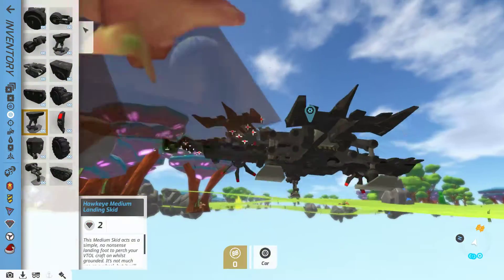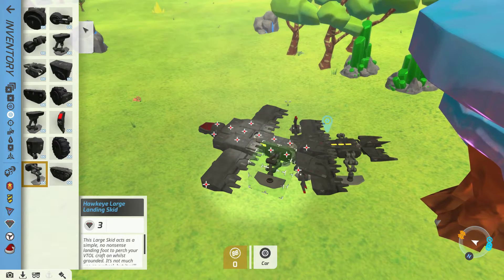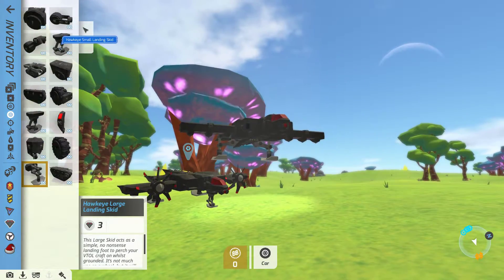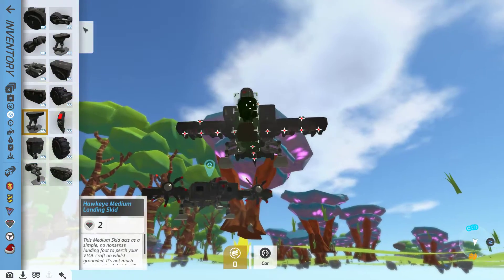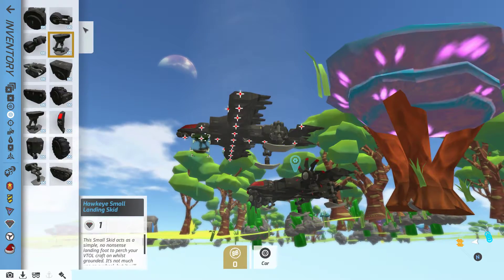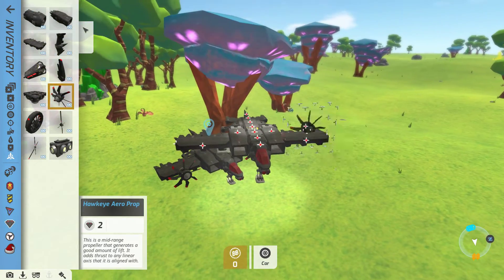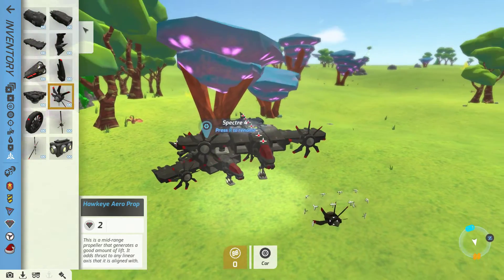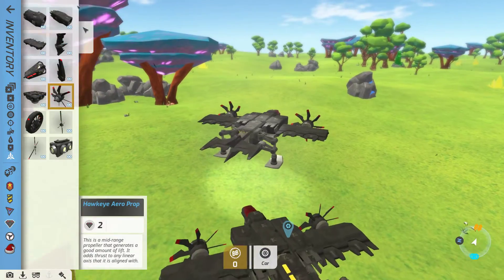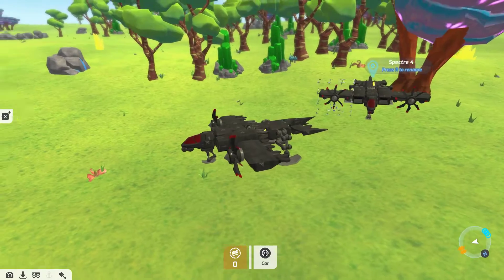After that, you'll need a large Hawkeye skid landing gear, and then a small skid landing gear which you'll attach there. Then go back to flight blocks and grab the Hawkeye arrow prop — attach both of them there. I think we're done, so feel free to add any modifications. It only has the default base gun.